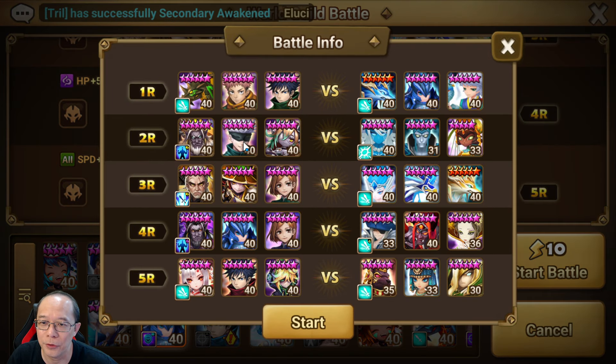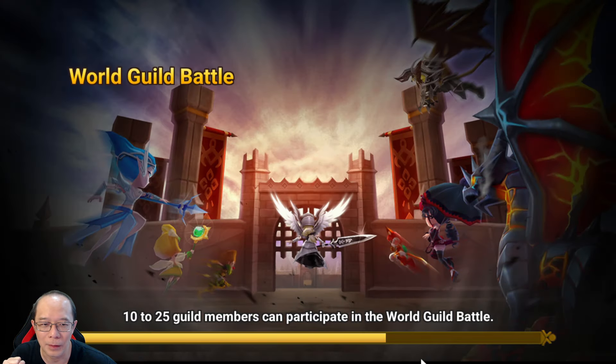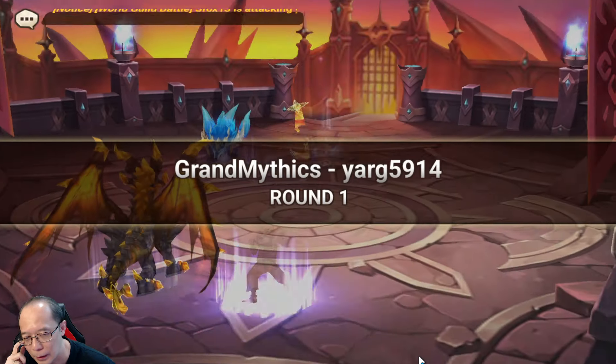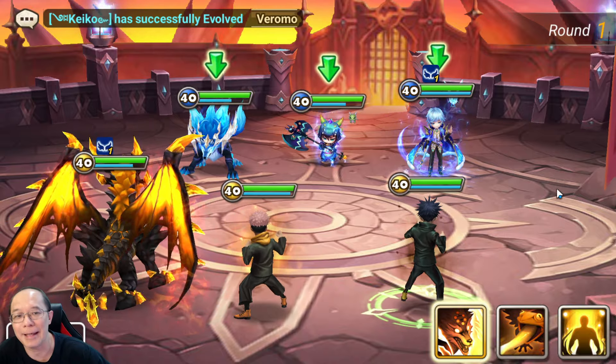See, I bring 1, 2, 3, 4, 5, 6 - 6! We bring an extra one here actually. Let's go. Let's see if this works. Last time we only brought 5 JJK collab units. This time we bring 6.